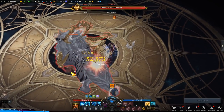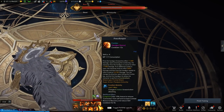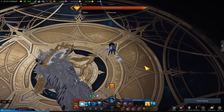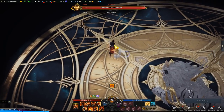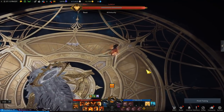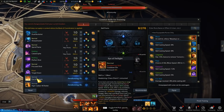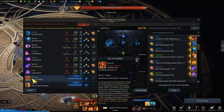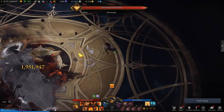Gunslinger has two counter skills: Peacekeeper (the best one) and Last Request (not as good). Last Request is very slow for a counter, while the pistol counter Peacekeeper is fast — just tap it once without holding for the extra bullets. For awakenings: Eye of Twilight does more damage, while High Caliber has very high stagger. Personally, I'll be using High Caliber for its looks and stagger utility.